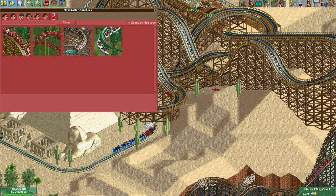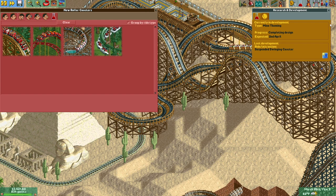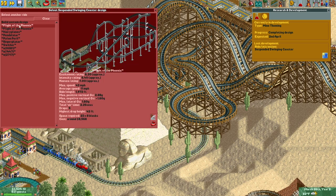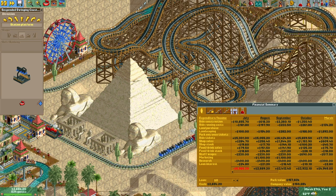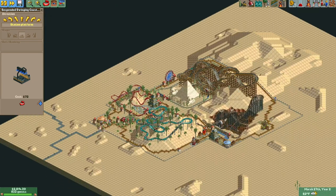What's our latest research? We're studying mine theming — nice. We get that on the 2nd of April, just a few days away. Because of that we can be assured I can build a suspended swinging coaster, and that will be all the rides available to us. But I am running out of room.